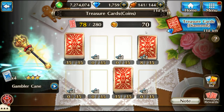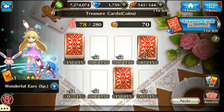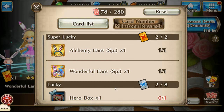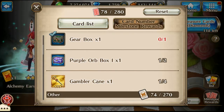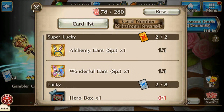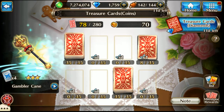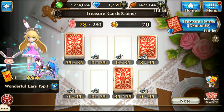I've got 70 tokens left, so it's probably in one of these two stacks. You can look over here and see what you have left — I've got one cane and one purple box left, and then both of these two. It could be in any of these three, there's no telling. I'll have to farm some more tokens and do it again. The good thing about this event is all this stuff is farmable.